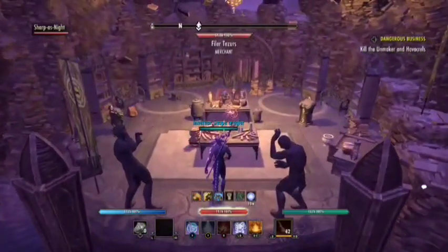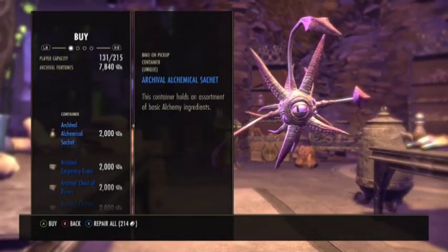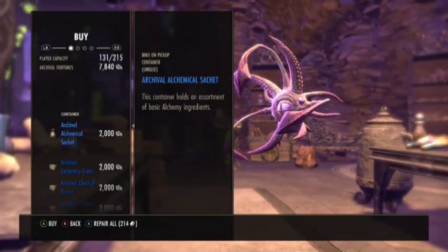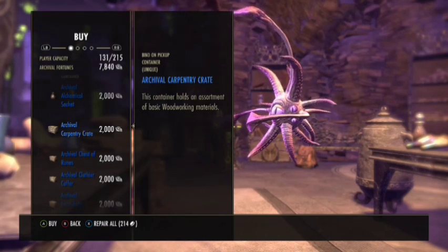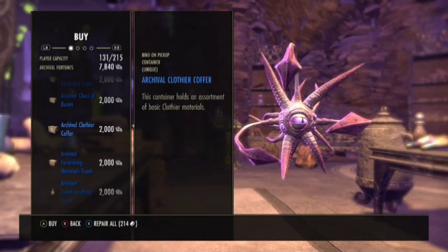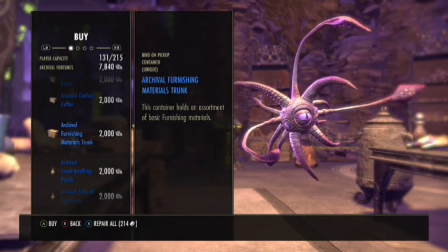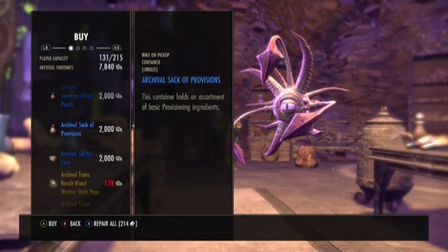There's a fantastic animation to go up to the next vendor. This vendor has general reward set items from the Infinite Archive. You can buy containers full of raw materials using your Archival Fortunes, but unless you're getting a fair amount this is not the best way to make money, although it can be done - you have to have a lot of Archival Fortunes to make it profitable.